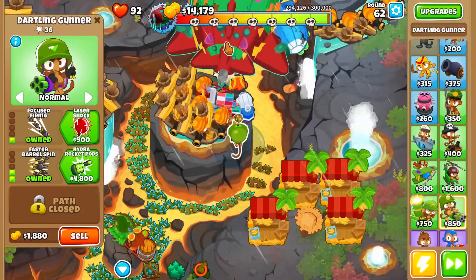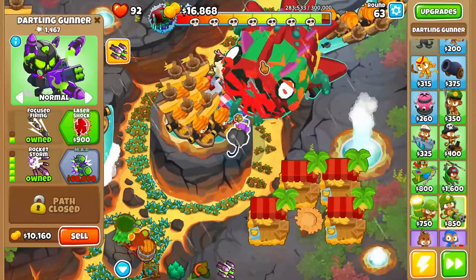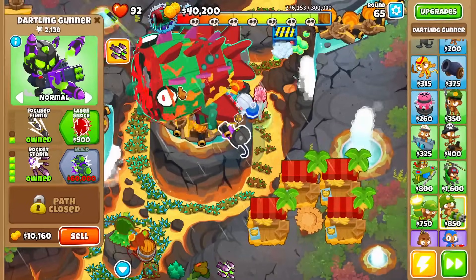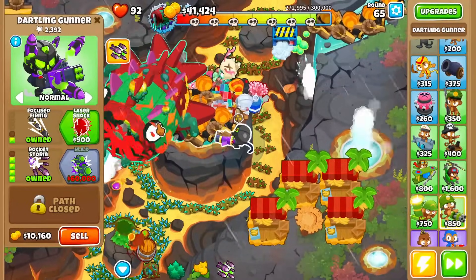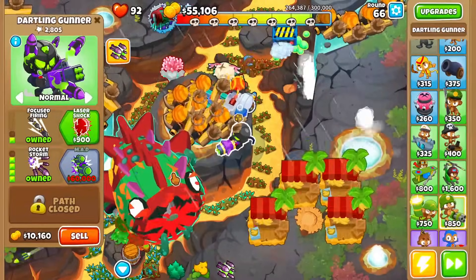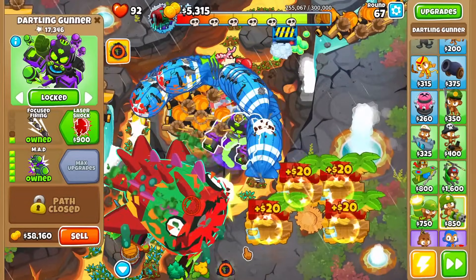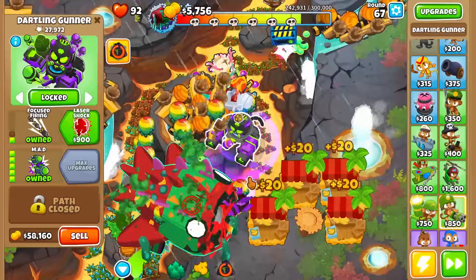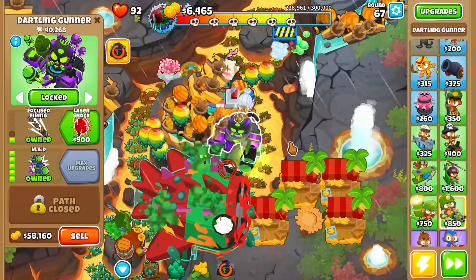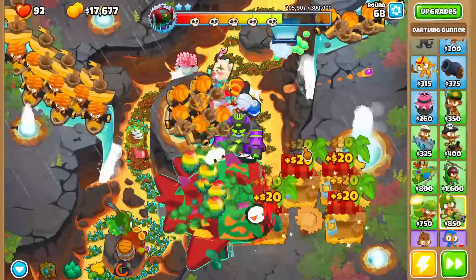Place down a dartling gunner and upgrade it to a 1-5-0 MAD. Make sure to use your MAD's ability as much as possible and always aim your MAD against Bloonarius. After upgrading to MAD, upgrade all of your Marketplaces to Central Marketplaces to buff your boats.